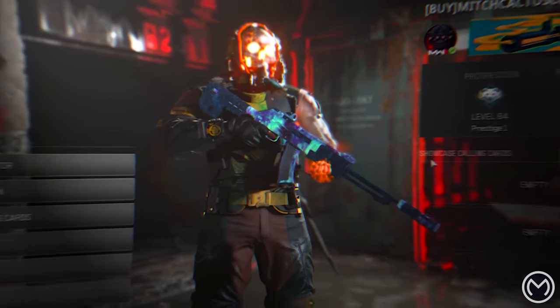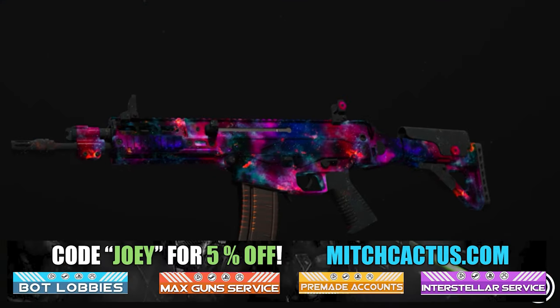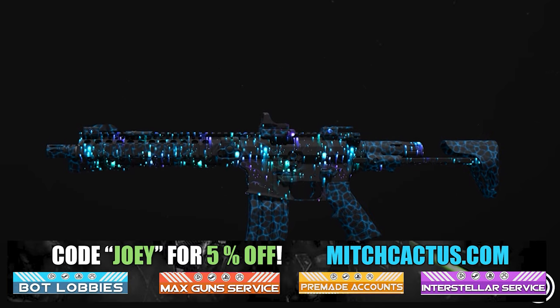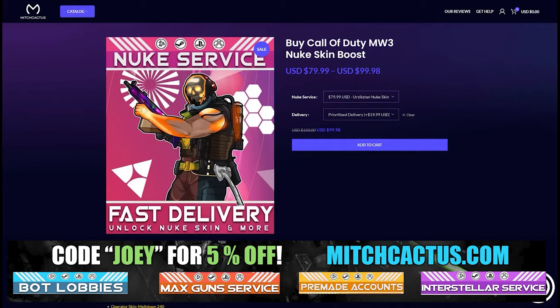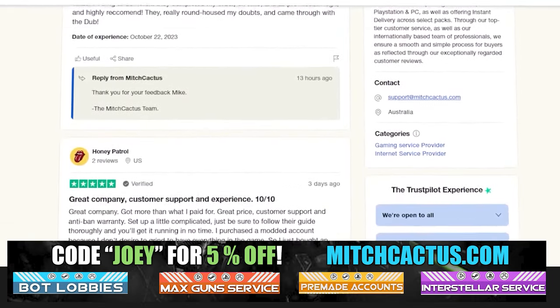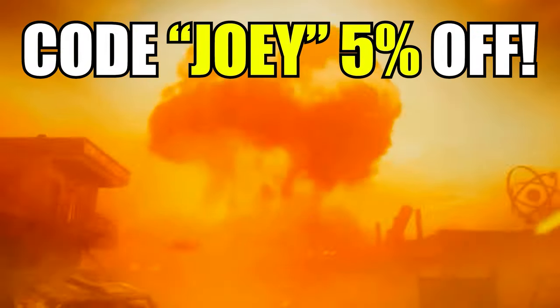Let's take a look at my sponsor, MitchCactus.com, because he's got a range of services including camos and more camos. You can literally unlock any camo in the game from Modern Warfare 3 and Modern Warfare 2. It counts for sales, zombie schematics, and nuke skin boosts. Look at all the reviews on the page right now — over 10,000 customer reviews. I highly recommend MitchCactus. Use code JOY for 5% off. Links in the description.